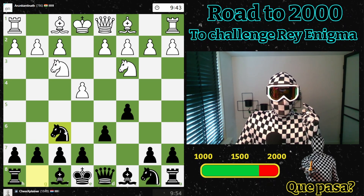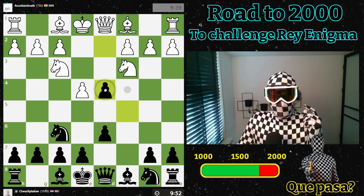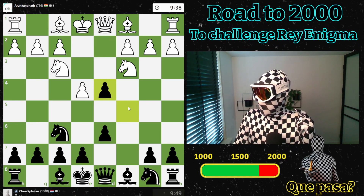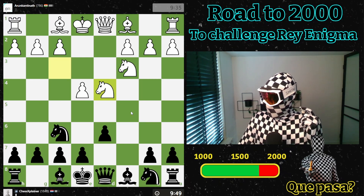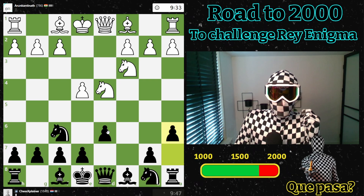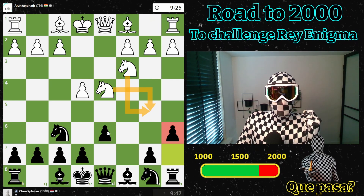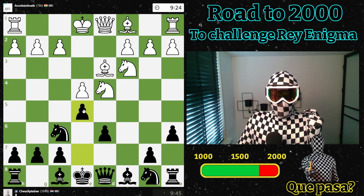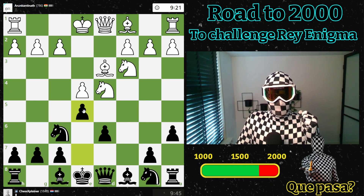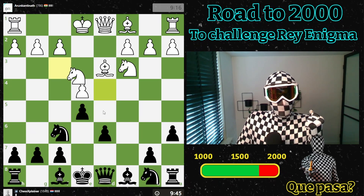Let's see what my opponent has in store. My laptop is a bit laggy at the moment, which is a bit worrying, but let's see how it holds up. A6 basically prevents the knights from going here, especially after a move like e5, which is a very common move in this kind of position — taking the center, with the downside of leaving room on the d5 square.